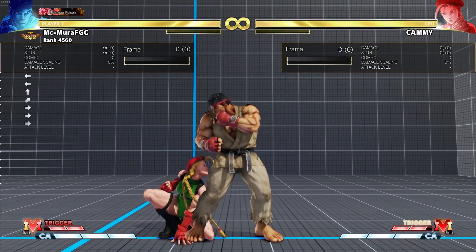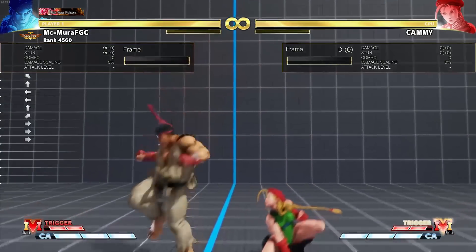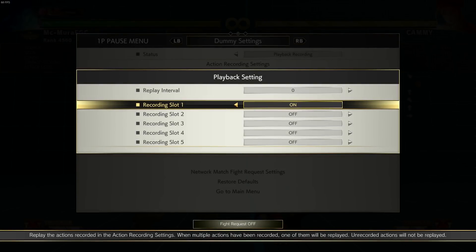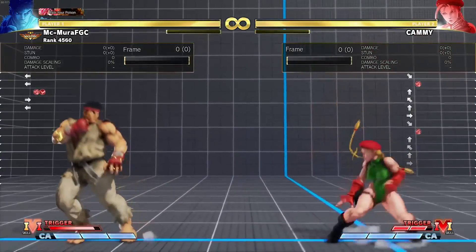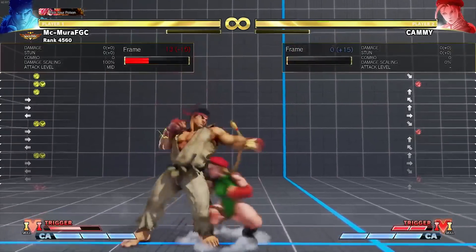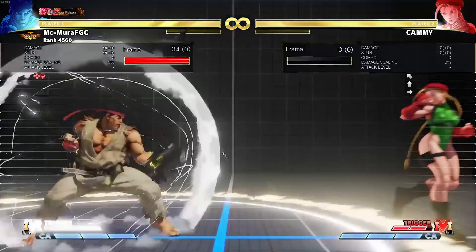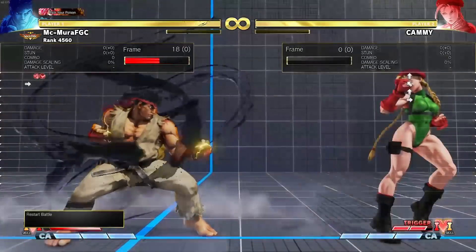Ryu got a really interesting change: his parry in V-Trigger now actually increases the V-Timer. When he parries something he gets a bit of V-Gauge back, and each hit contributes more. The second big change is that Ryu can now cancel the recovery of his V-Skill into EX uppercut — this is now actually a real thing.